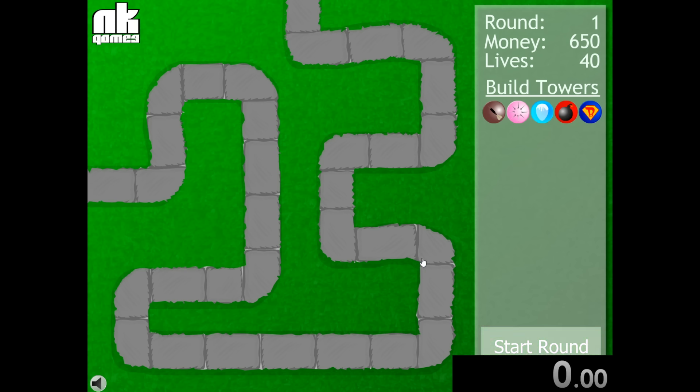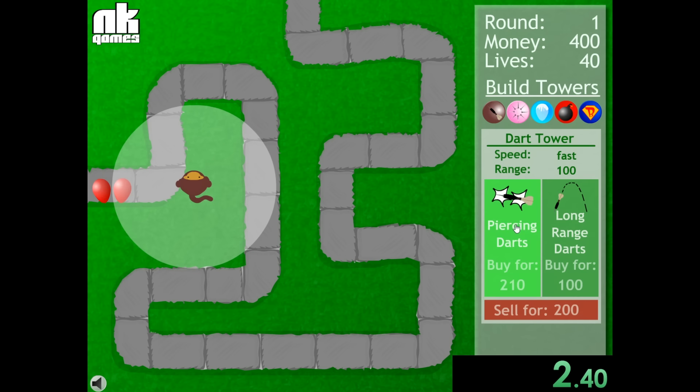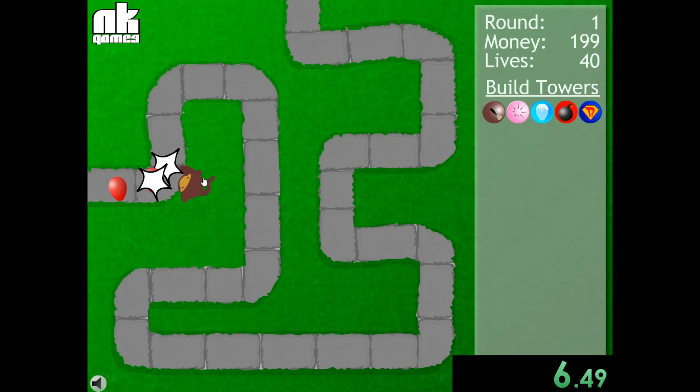Today we're speedrunning through the original Bloons Tower Defense. We're going to start the timer as soon as we hit start round, and right away we want to buy a dart tower and give him piercing darts. This is going to one-shot through the entirety of the first round.